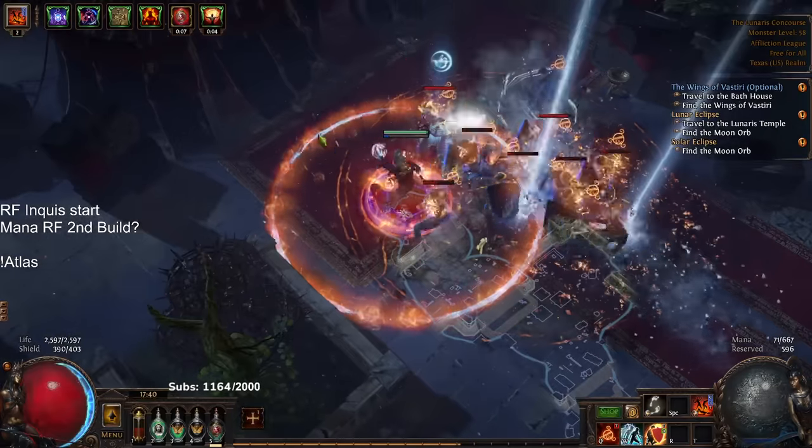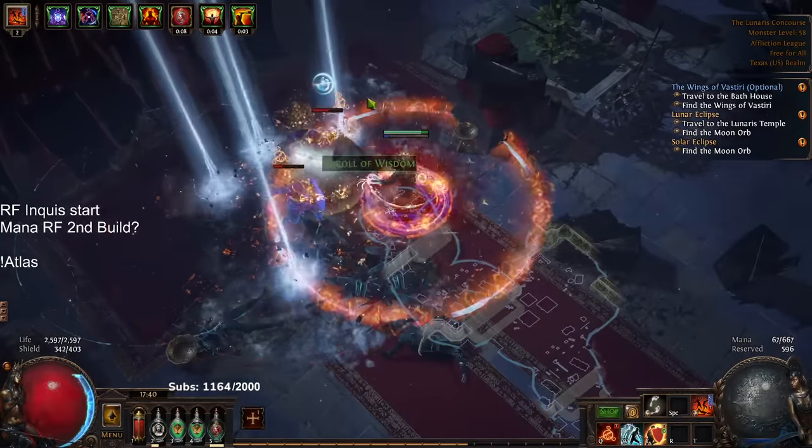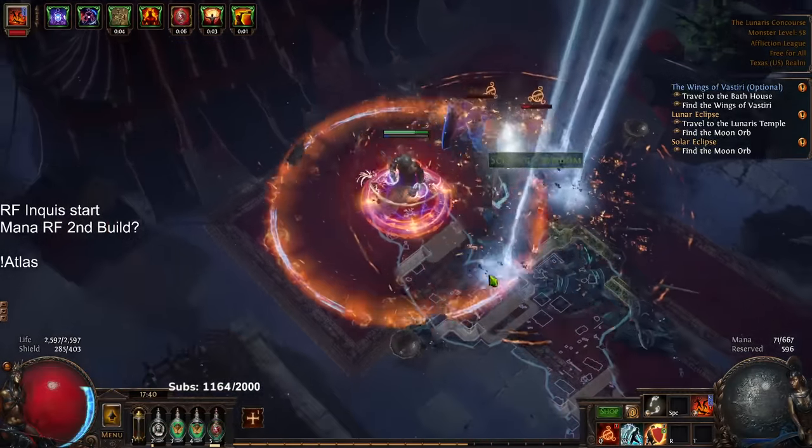That's one of the advantages right now of Inquisitor over Juggernaut — if you want to dip into the mana archetype, you have the ability to play Inquisitor and respec to Hierophant.